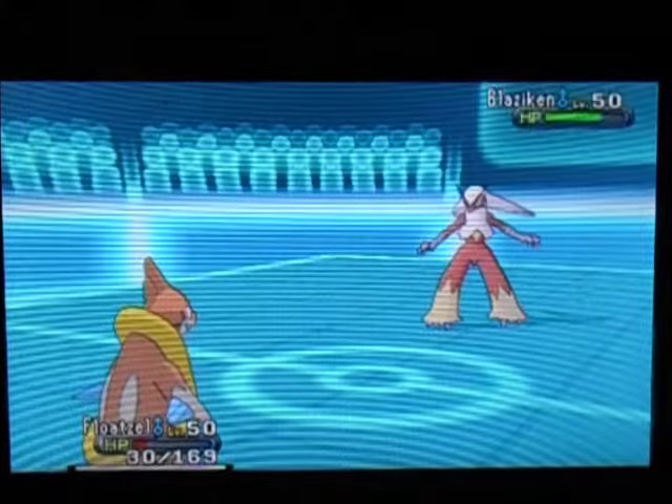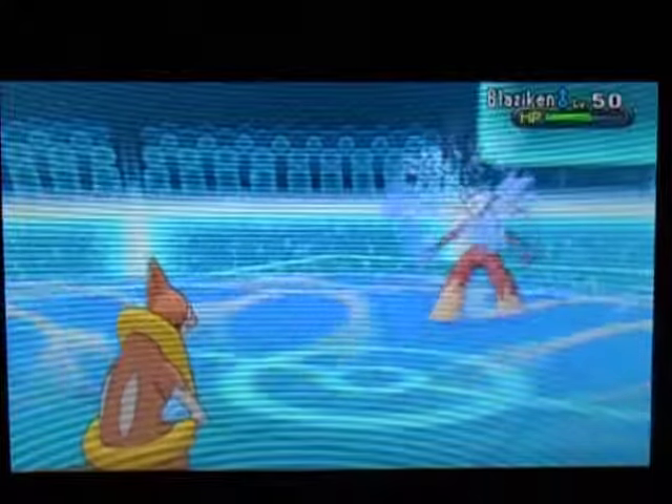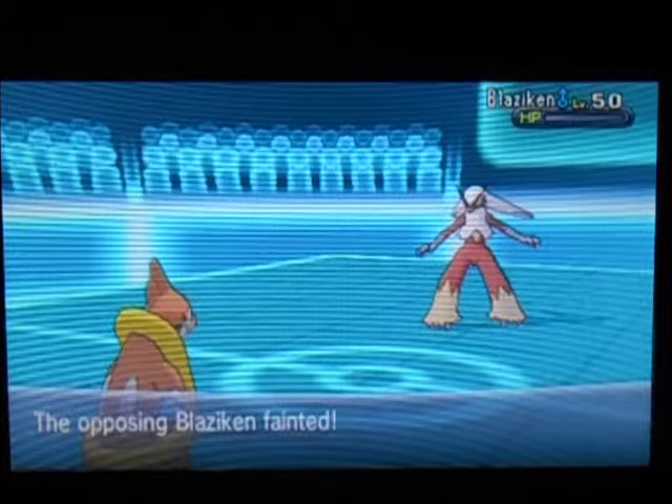That Speed Boost is really going to come into play, so I have to get rid of this thing as fast as possible. But he uses Brave Bird — that's going to do damage to him. And that Blaziken is one KO'd chicken.